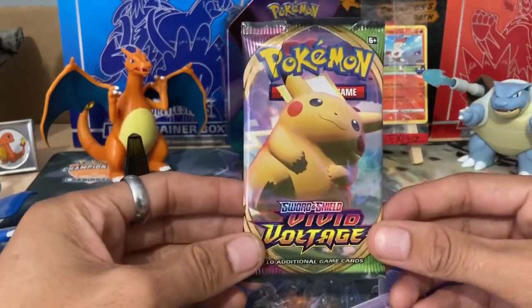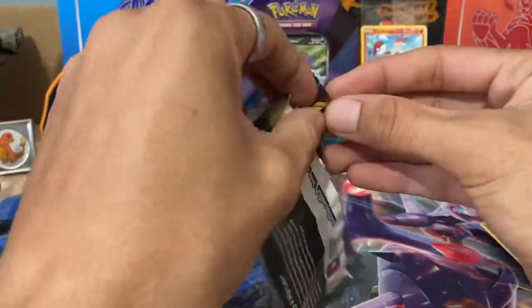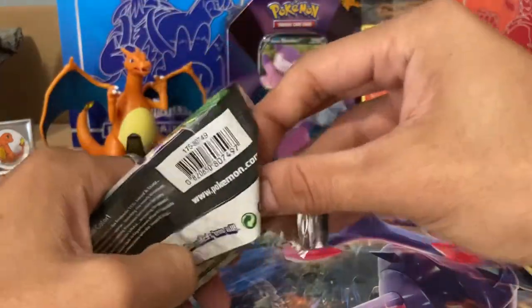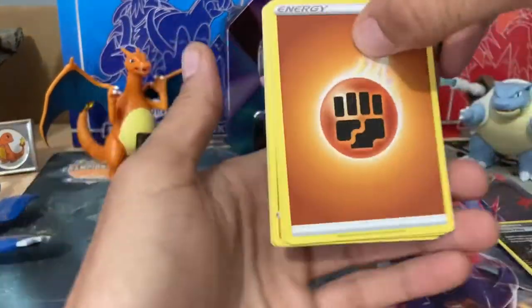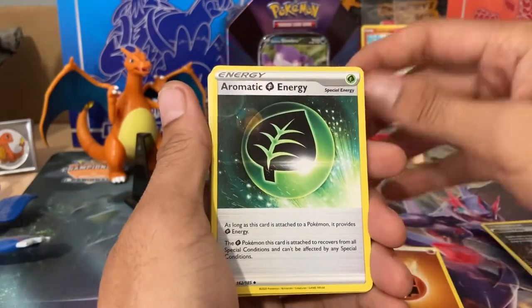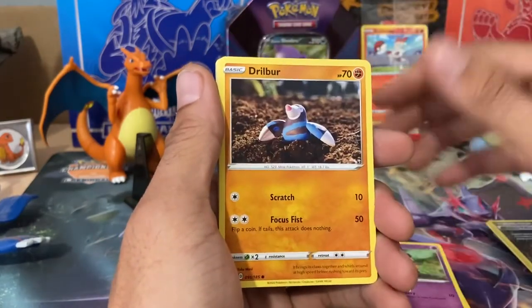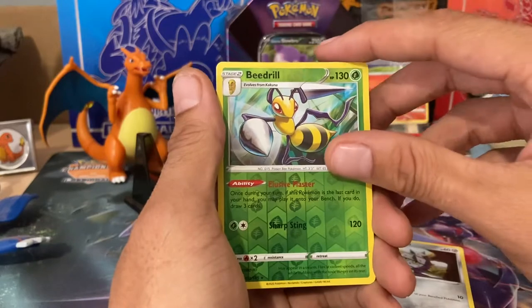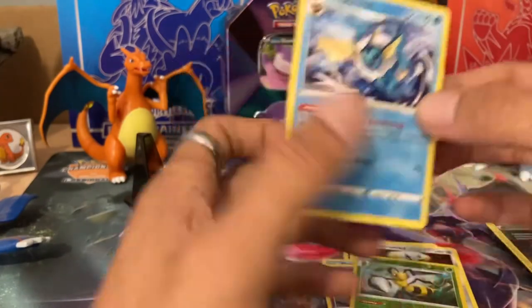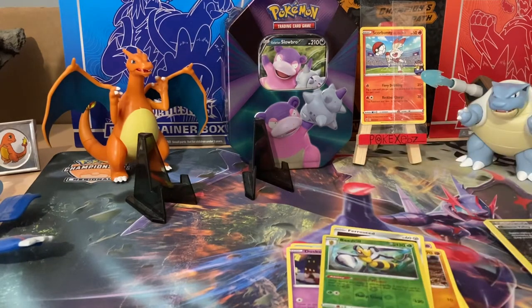Final pack from this tin opening — Vivid Voltage with the Pikachu artwork. Is there a Pikachu lurking in there? That's the real question. We hope so. Four from the back. Fighting Energy into Aromatic Energy. Mightyena, Pincurchin, Dedenne, Drilbur, Oshawott, Duskull, Ferroseed, Beedrill. And the final card is a Vaporeon. Wow, real nice. I don't get too many holo pulls or anything that great, but we've got some pretty sweet non-holo rares and decent reverse cards.